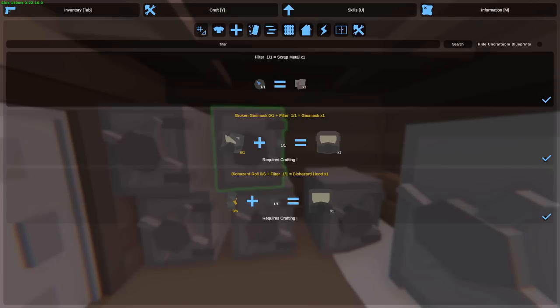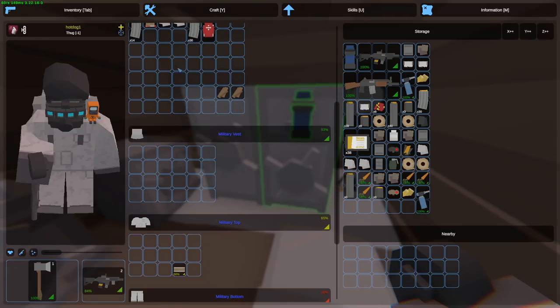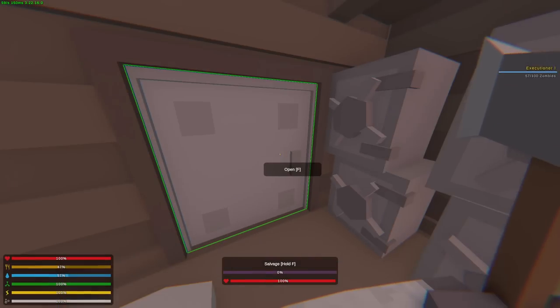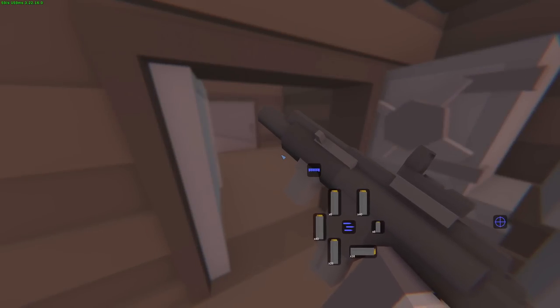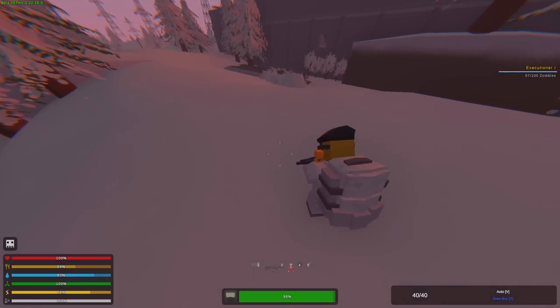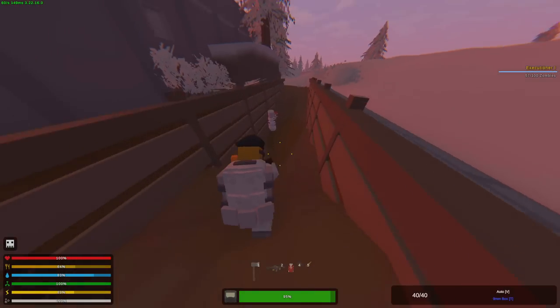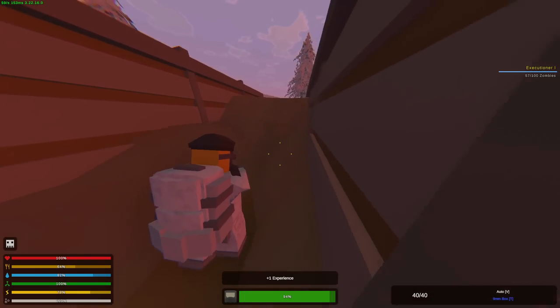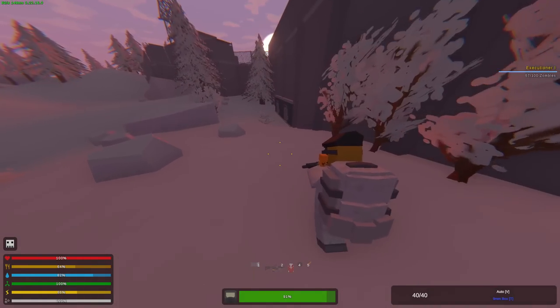I'm also going to craft myself another filter. We'll grab the gas mask and go to the dead zone — hopefully we don't die or find people camping there. It's a bit far from where I live, but we'll give it a try. Since there'll be a bunch of zombies, I need to be well prepared in terms of ammunition because I can only shoot them — if I hit them with melee, they damage me. Our gas mask has started losing radiation. This is actually going to be my first time in the dead zone.